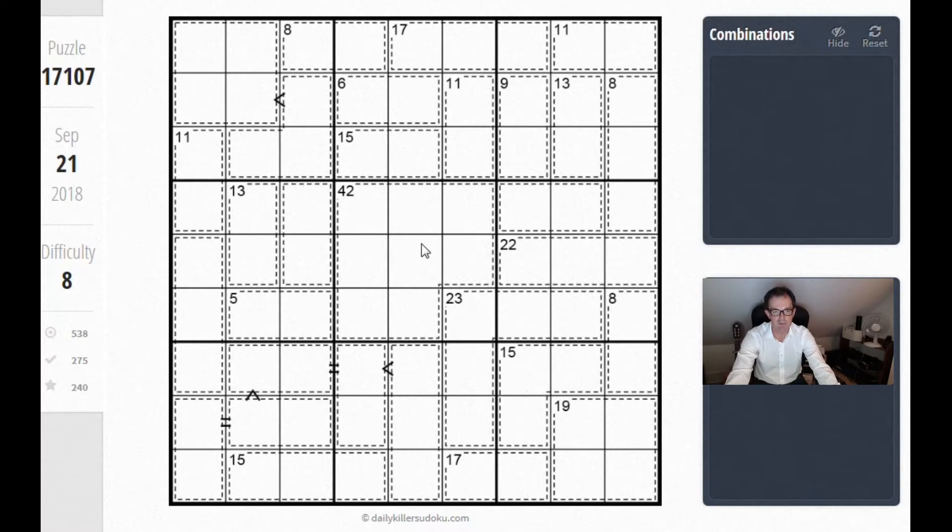So how to start this puzzle? Well, where I started to look was at this 3x3 block here. You can see we have a 6 cage, an 11 cage, and a 15 cage. So a quick bit of mental arithmetic: we know that those cages sum to 32, so we know these 3 cells here must sum up to 13, because we know the total cage will sum to 45.